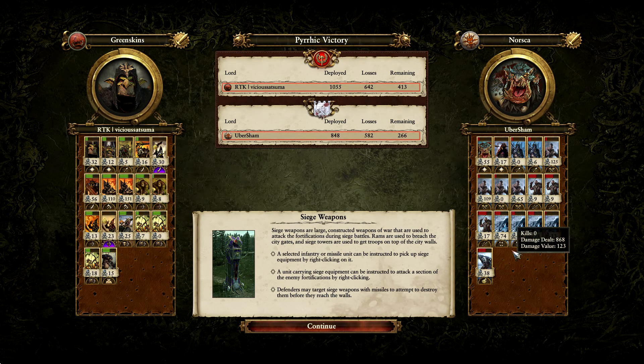The Norscan Ice Wolves did a fantastic job getting into the flanks, trying to negate the advantage of the mobile Spider Riders by using the slightly faster Ice Wolves. When they pushed them back, they used them to add pressure to the Greenskin flanks and tried to break them. Unfortunately the Greenskins held, and once Frog went down, that was the end of the match. A win for the Vicious Satsuma.